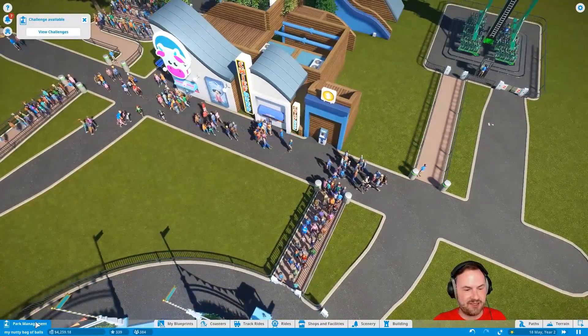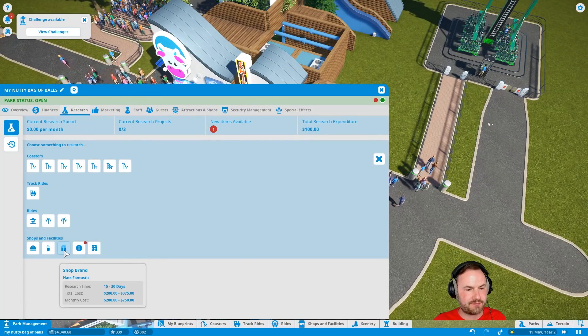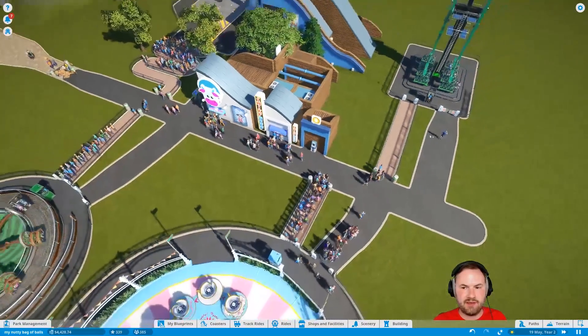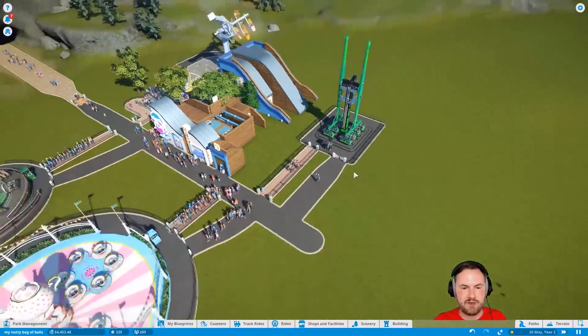Okay. We need to start researching gift shops now. We need a gift shop too. Shop brand. Okay. Hat's Fantastic — 200 bucks a month. I think we can just about handle that. Is this thing broken down? Oh no, there's people coming to it.